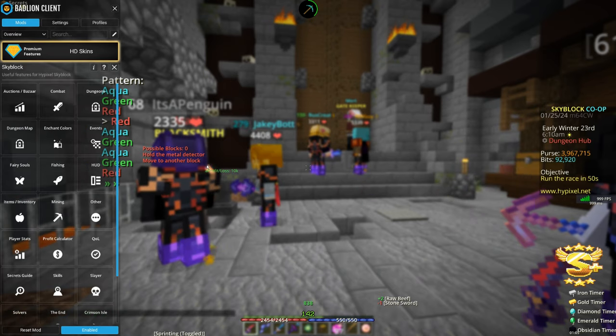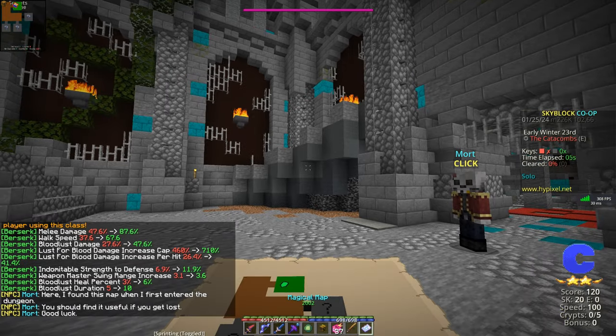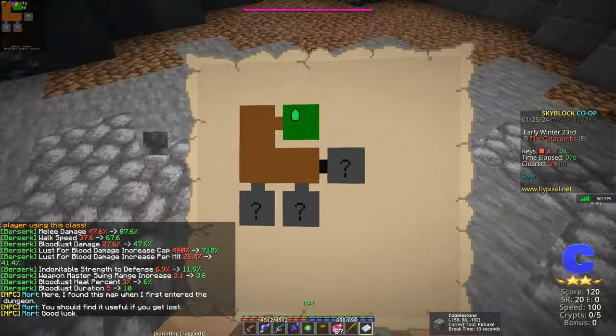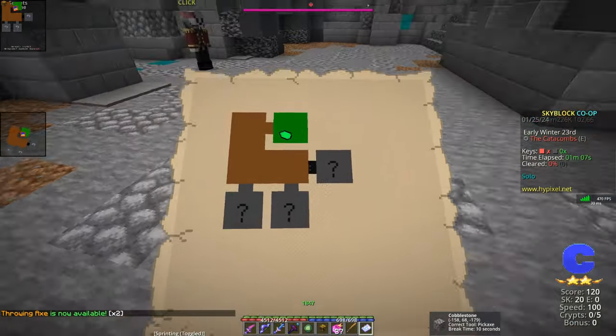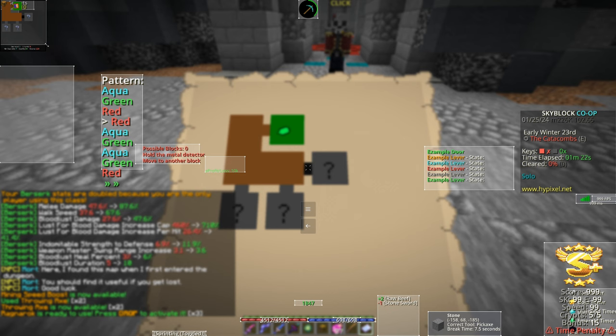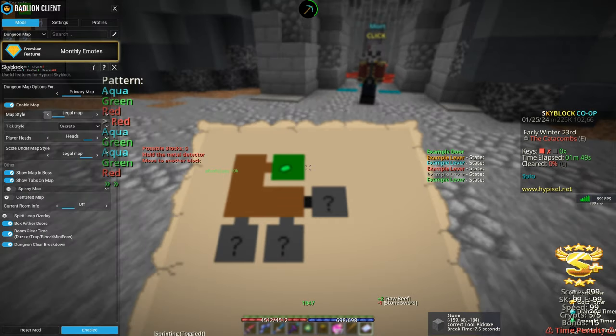One of the big aspects of it is the dungeon map — you won't see me in a run without it on. Normally, whenever you hold the map, you'd have to look down to see where you're at. So with the map, I'm going to have it as my primary map. You can always have a secondary map enabled as well; I personally don't see the point in it, but if it fits your playstyle, keep it up. I've wanted to make this map bigger for a minute, so I am going to get it to where I prefer it to be. Right there seems good to me.